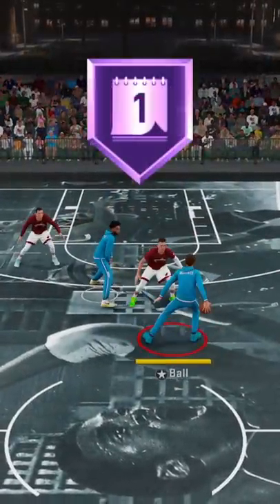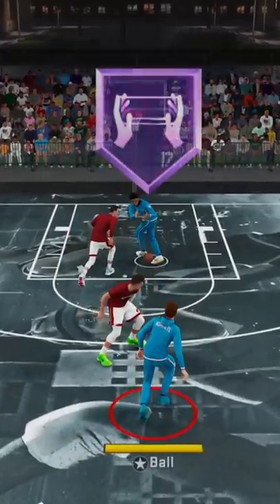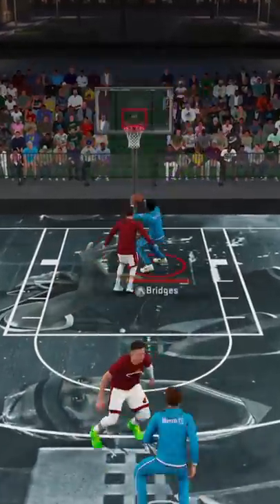When all 3 are stacked together, you can use Handles for Days to dribble extra to create an opening. Once that opening is found, you can use Bullet Passer to thread the pass in there, and then at the end, if your teammates also have Glue Hands, they will catch it nice and finish it fast.